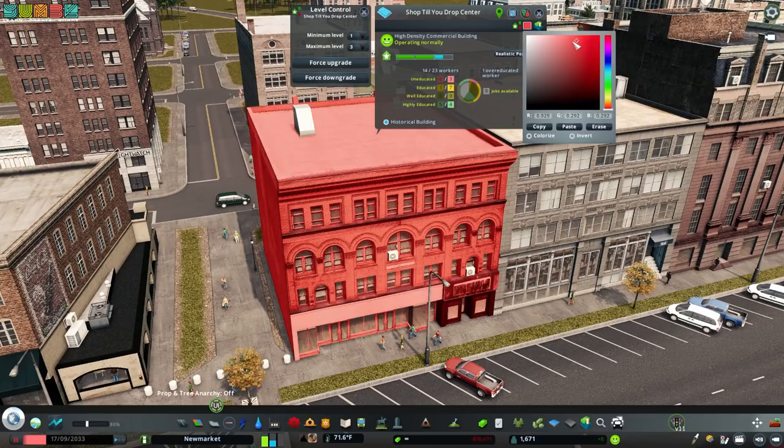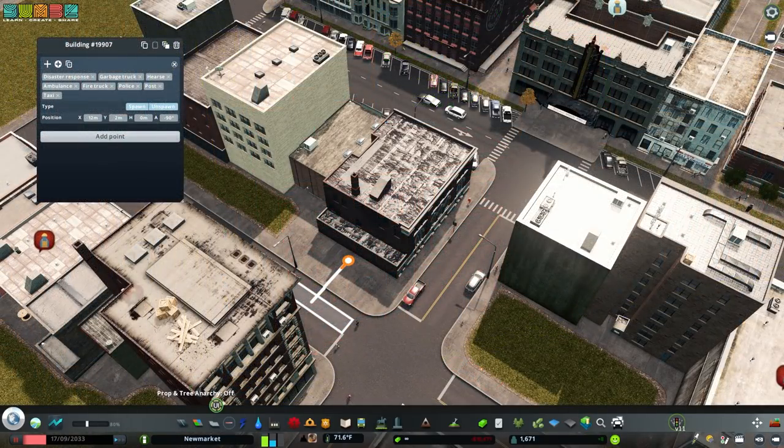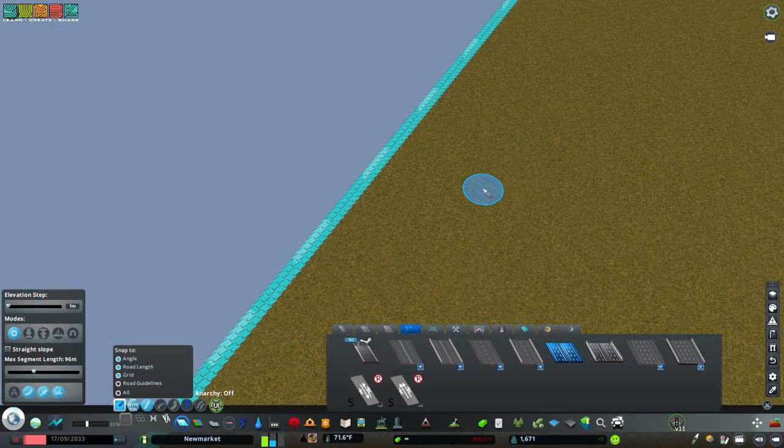Get Repaint to change the colors of buildings. Get Building Spawn Points to change where trucks and services pick up and drop off at buildings. Draw a highway or train track off the map to create a new inner-city traffic spawn.